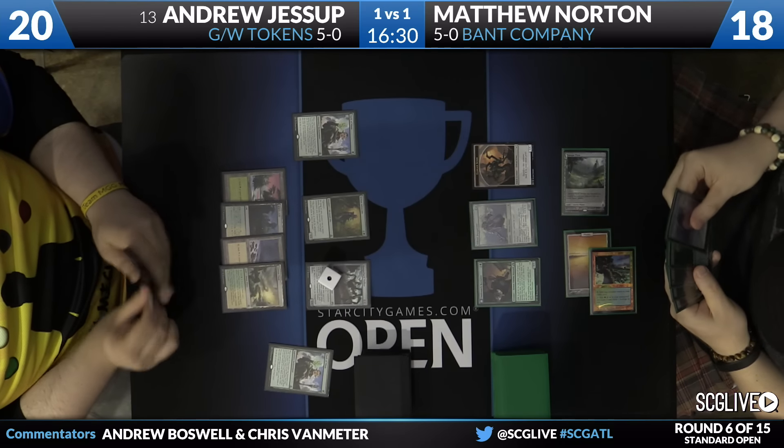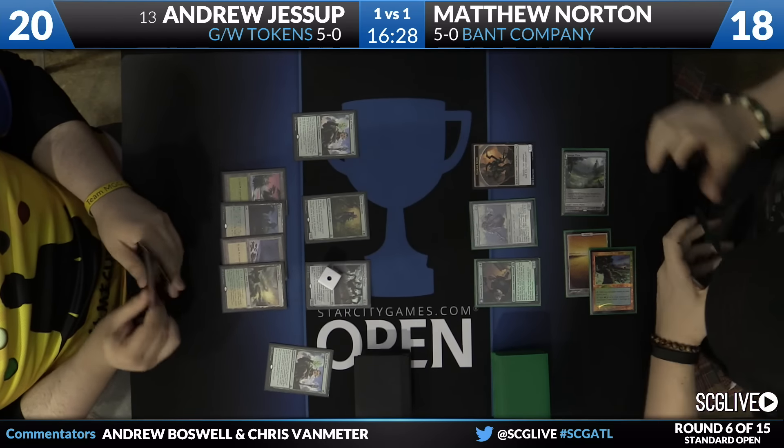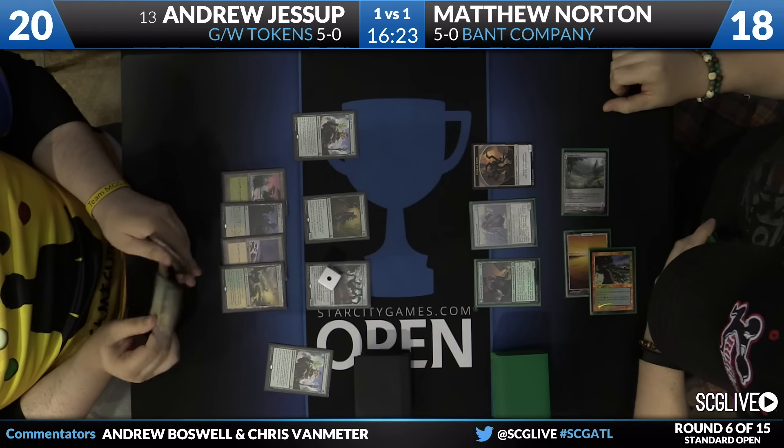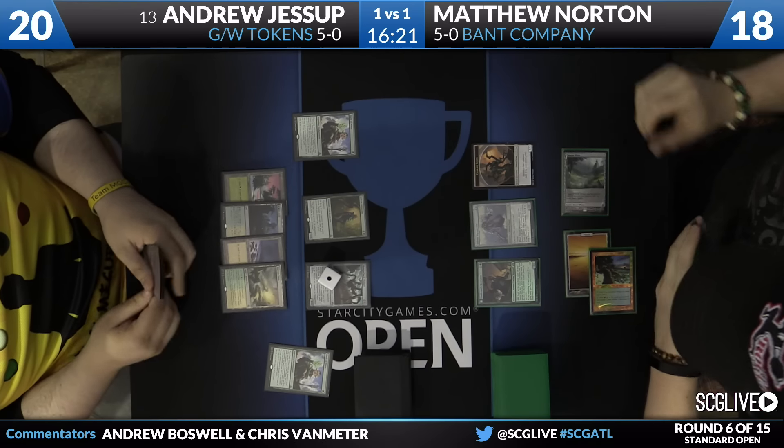As we look here, it looks like Jessup has a mana advantage with four lands — could just be that he went first. He has a Hangerback Walker, a Sylvan Advocate, and an Oath of Nissa on the battlefield with one in the graveyard.